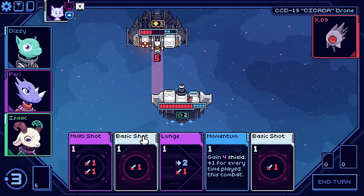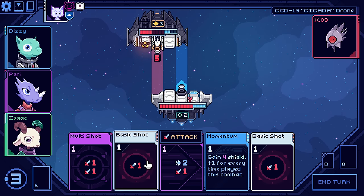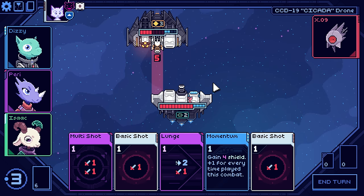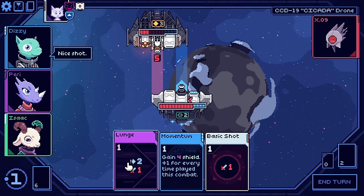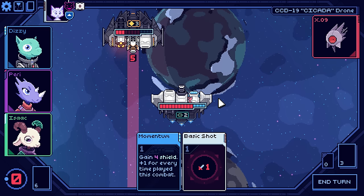In this scenario we're going to go multi-shot, basic attack, and lunge to get out of the way of this five damage. Because I could take him down, but I can get him next turn and then keep all of our health.